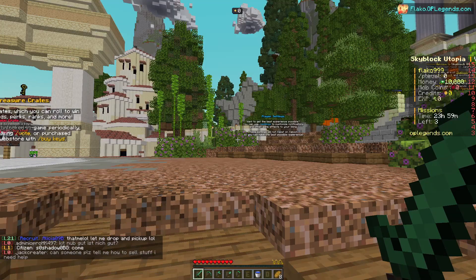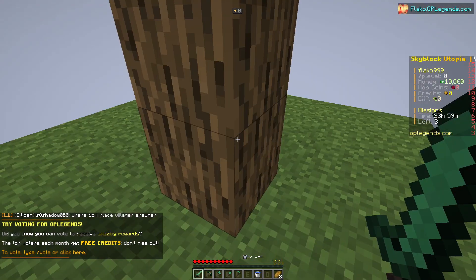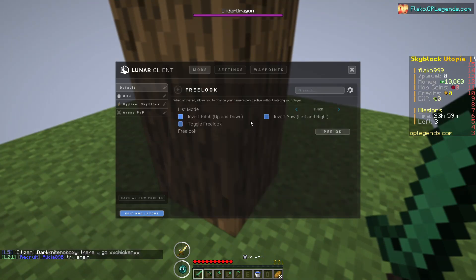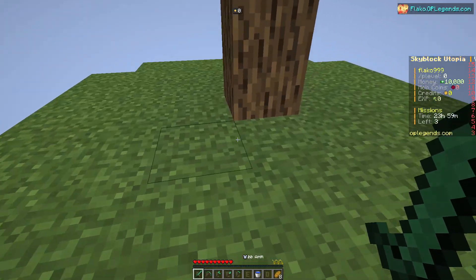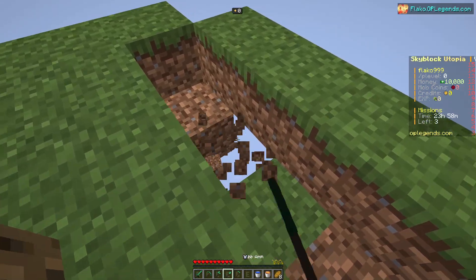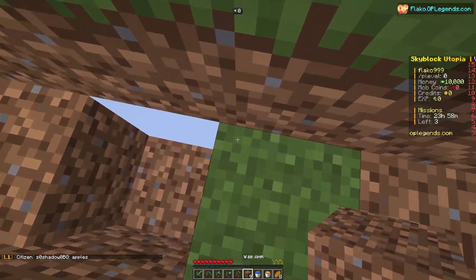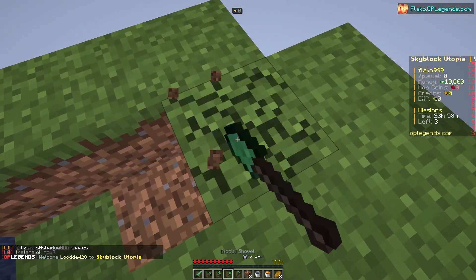To create the island, just type /i — and as you can see, our absolutely first island is made! Let me quickly adjust some settings. This is how everything looks: you start with one simple island without any chests, but in your inventory you get all the materials you need for the start. What we're going to do first is build our ore generator.